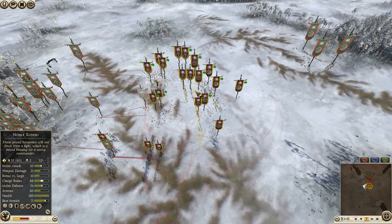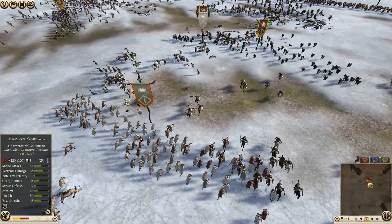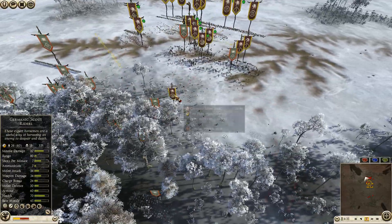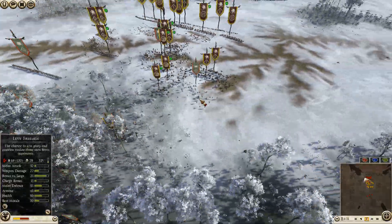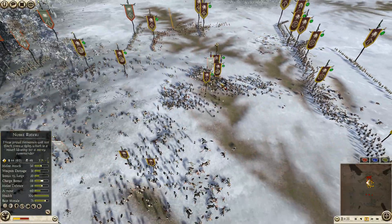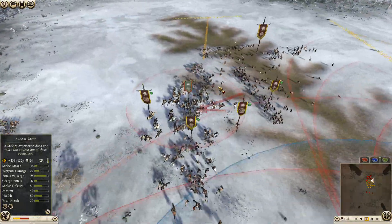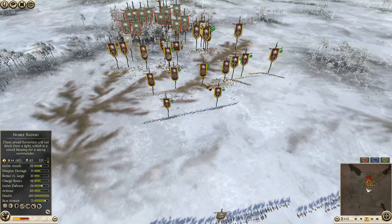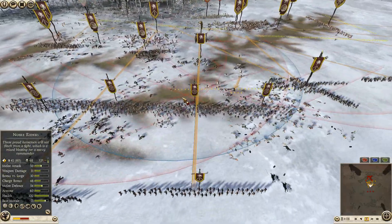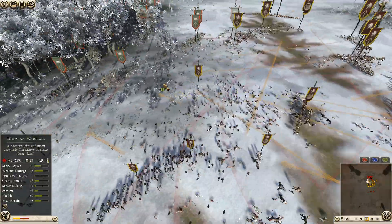Fast charge ended up super wasted at this point and he's still going to be able to run away. I charge noble riders into his Thracian warriors - they should go down fairly quickly. Germanic scout riders are moving fast at this point and the levy freeman can't keep pulling back. One Thracian warrior will die without getting too many kills but it has killed a lot of my noble riders, which is annoying. I've got berserkers here who will get shot to pieces by raiding horsemen so I'm moving them up.